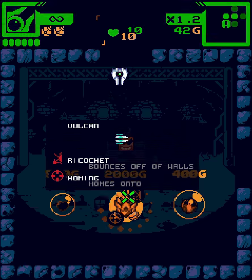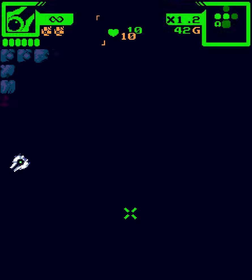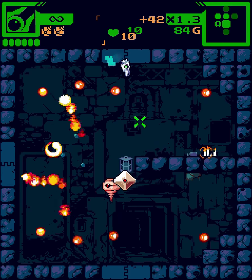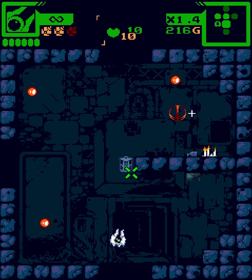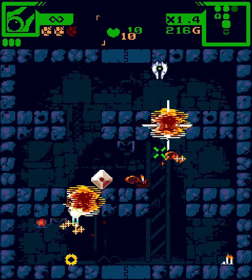A practice run and also just a run to see how far we can get. Vulcan ricochet homing — no thank you — but buying an extra bomb for 400 might actually be pretty good, especially if we can kind of turn that into potentially getting a little bit of extra HP just by not taking damage.